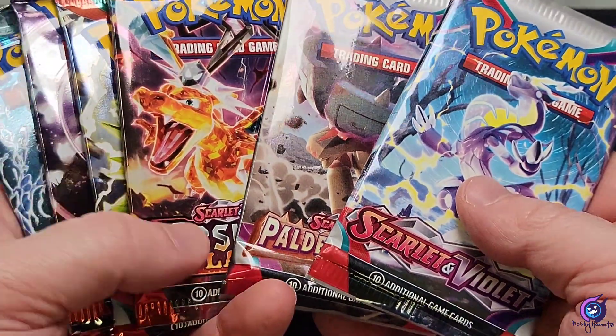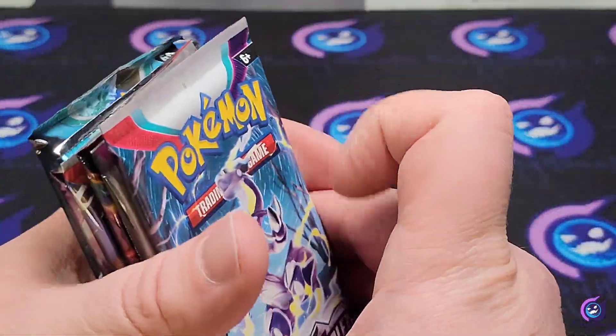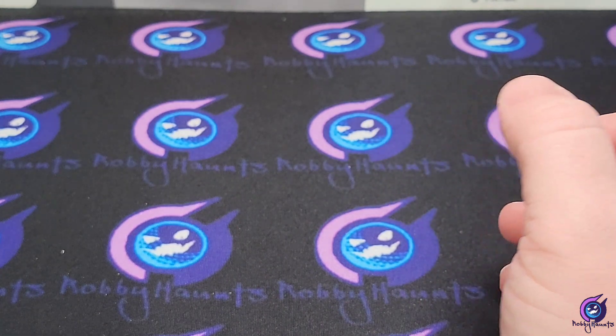We're going to go in this order again: Scarlet Violet Paldea, Obsidian Flames, and then Paradox Rift. Let's see if we can pull anything out of this chest — the last one was a little rough, we pulled nothing but the EX.